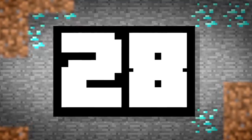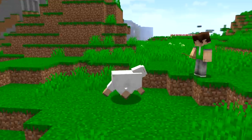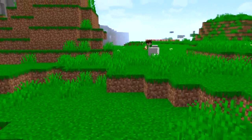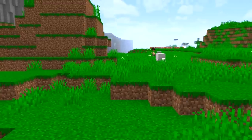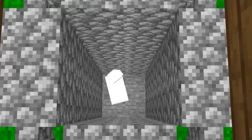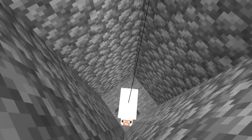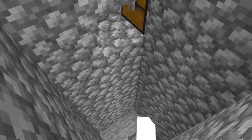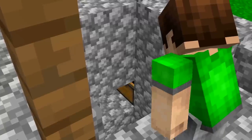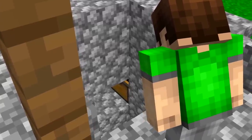Number 28. Not all mobs are hostile — some friendly beasts can actually be really helpful in protecting your goods. Take sheep, for example, plodding along looking all innocent. Reverse-wire your secret chest compartment so that it only opens when the pressure plates are not activated. Meaning this sheep will constantly be hiding your goods until you either shoo it away or fish it up.